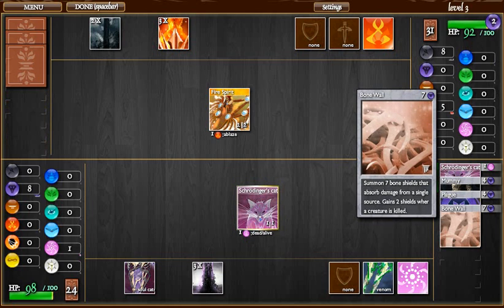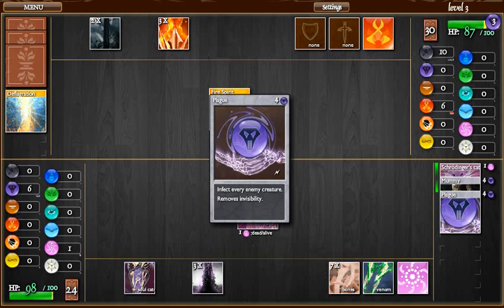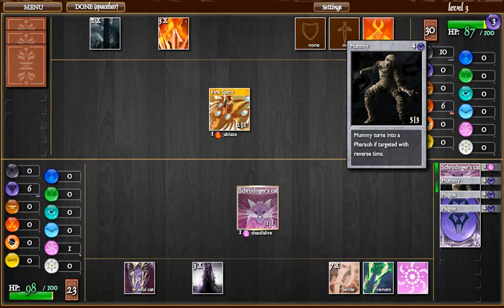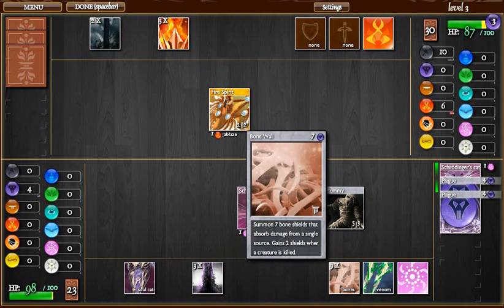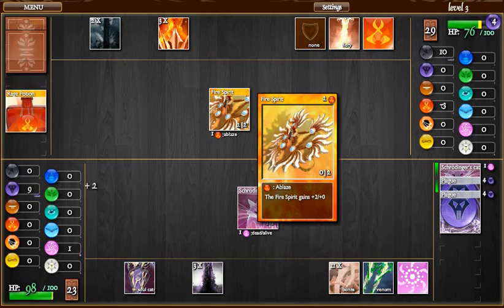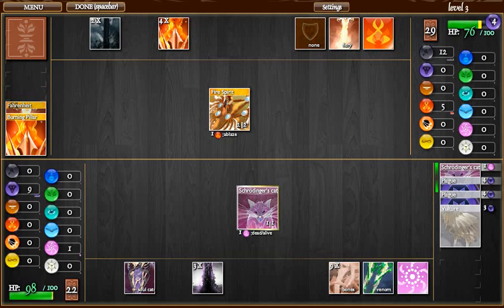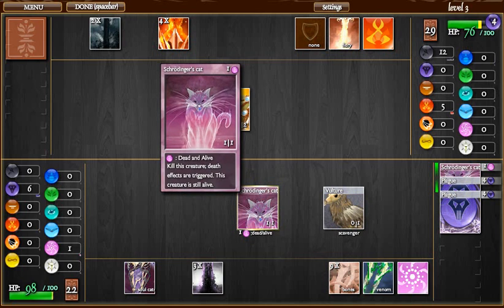Bone Wall is particularly effective. That should hold them off for a while. Deflagration only takes care of so much — every time you play Bone Wall you get seven walls, and that's quite nice. Every time something dies, you get two more walls. Each wall blocks a hit from every player who hits it, no matter how much attack power they have. So Bone Walls are one of the best cards in the game, and I wanted to take full advantage of that with this deck.